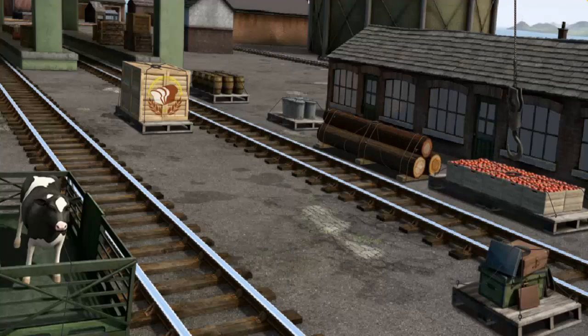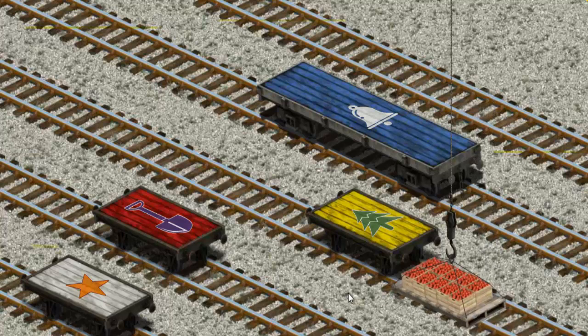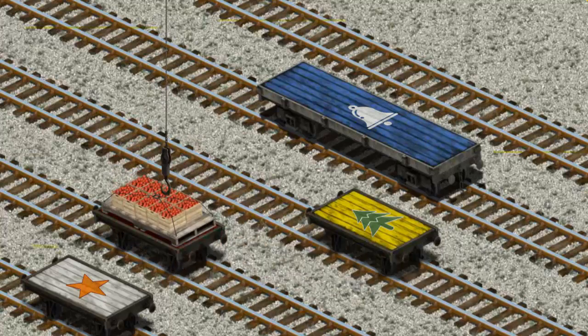Let's lift and load. Now the cargo must be loaded. Show Cranky where the red flatbed with the picture of a purple shovel is. You found it!